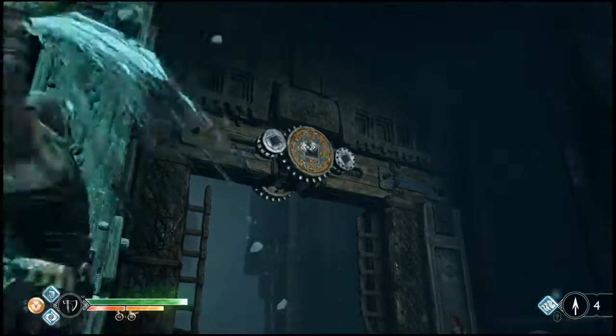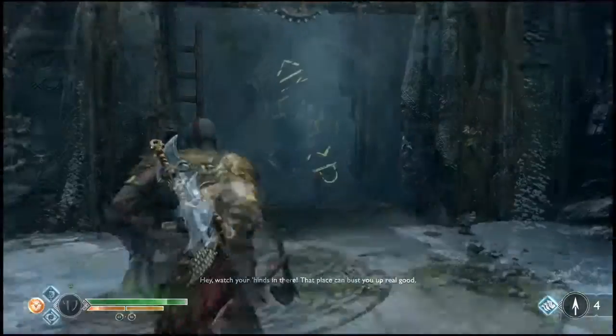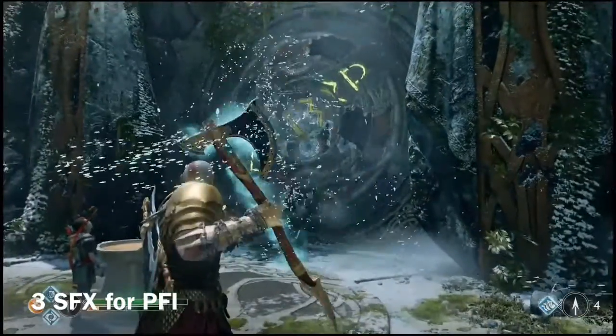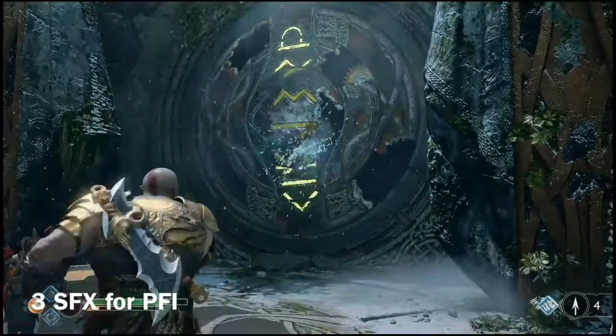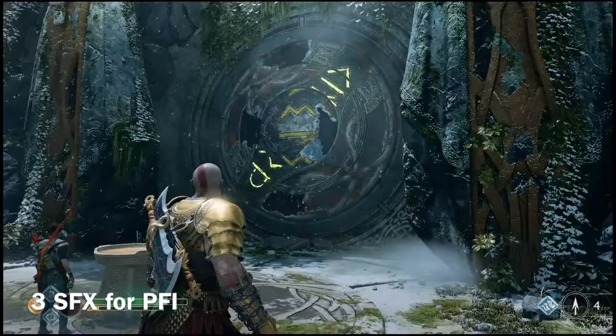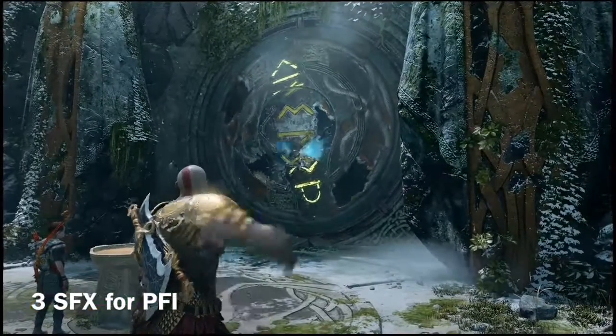In terms of sound and VFX, the axe has at least 3 different sounds to distinguish each step of the throwing process: one sound effect for when the player throws it, another for when it is in full flight so the player can distinguish it, and another for when the player receives the axe back in hand.